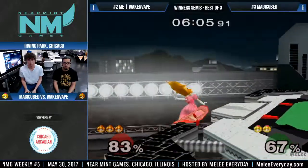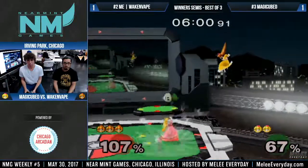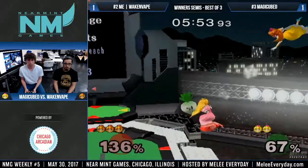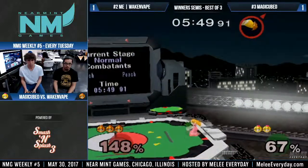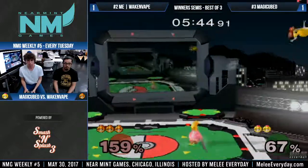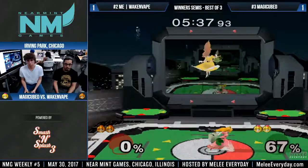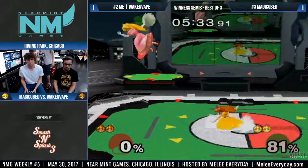What's Waking Vape gonna do to come back? Do you really go for big reads in this matchup? I don't know, it seems super risky. I guess I'm just not a Peach at heart — Peach players just have to do big reads all the time. You see fairs, up smashes, down smashes — I still think down smash is pretty committal but in the Peach ditto they're just throwing it out so much.